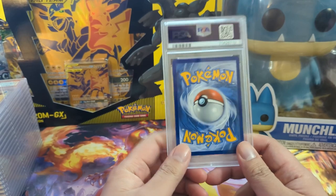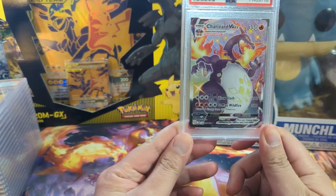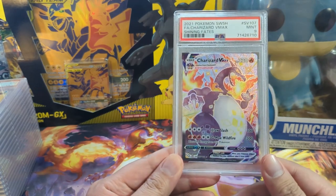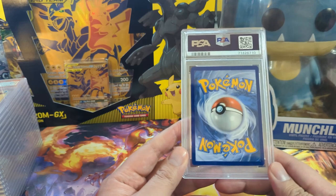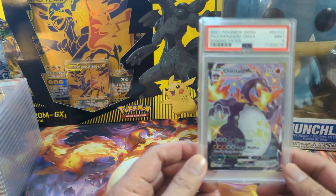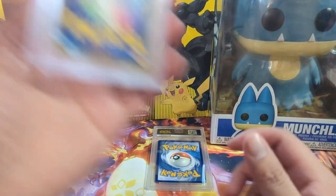We're starting off with a Shining Fates Charizard VMAX — really nice card, unfortunately only got the nine. I think it's a little disappointing; this card looks pretty good, maybe the top border was a little bit thicker, that's probably what did it. Still a beautiful card but disappointing to not pull the 10.